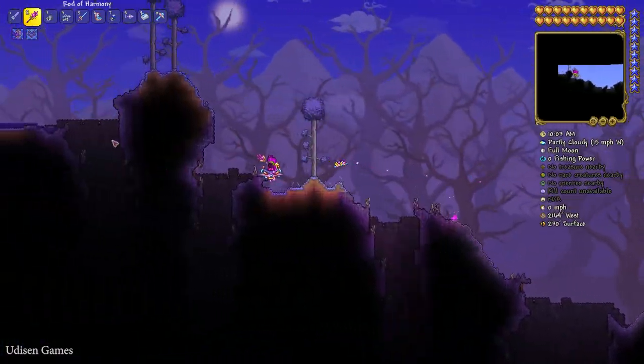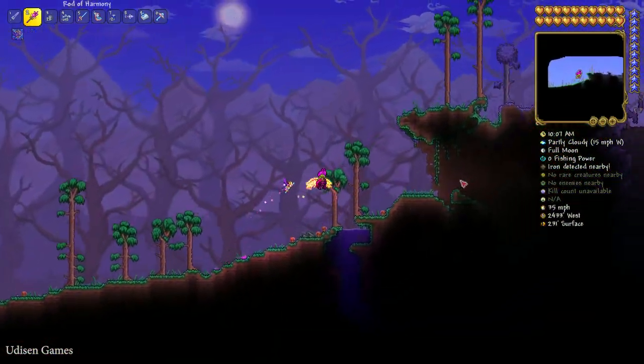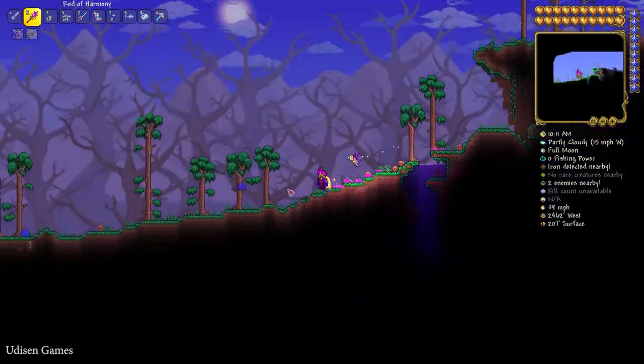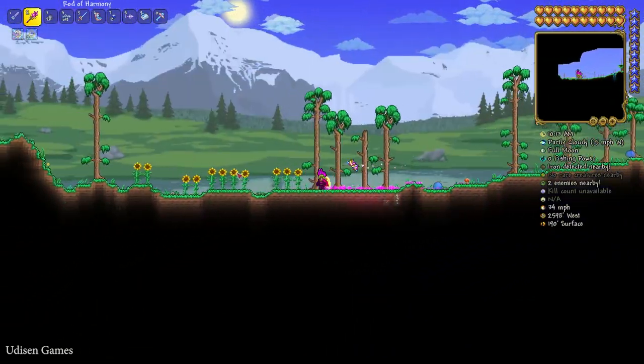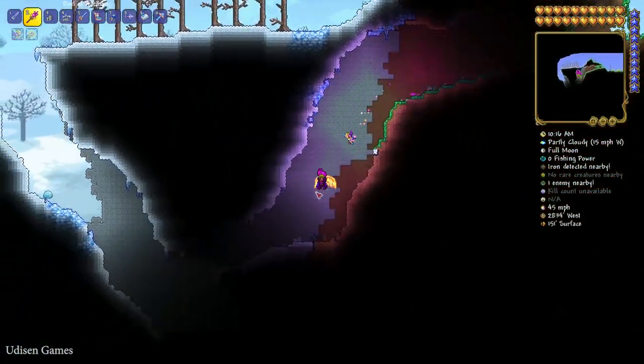You'll find another forest on the left side. Here is forest cave number one — ignore this cave and go all the way to the left. Before you find another cave, go inside that cave.